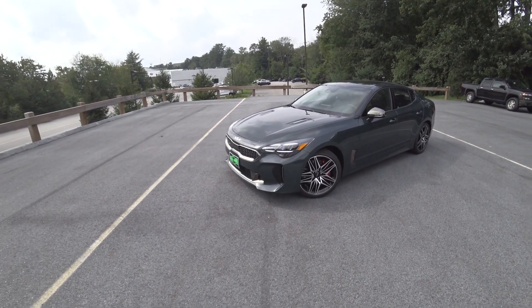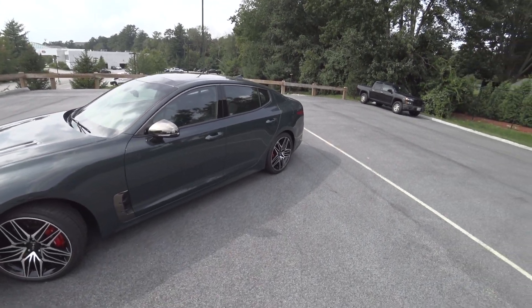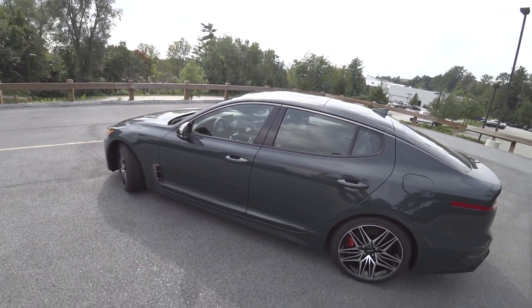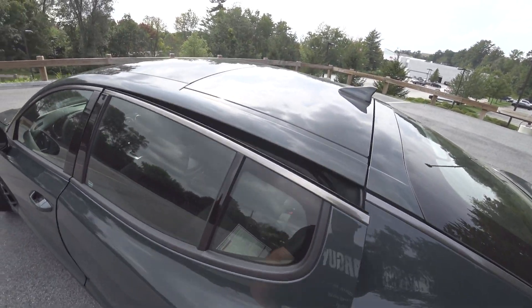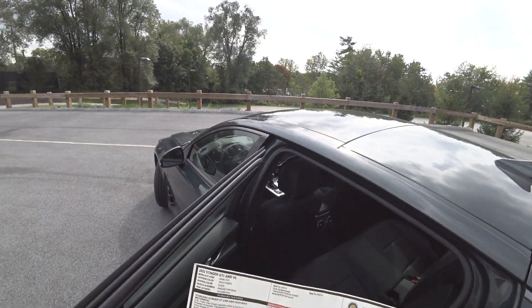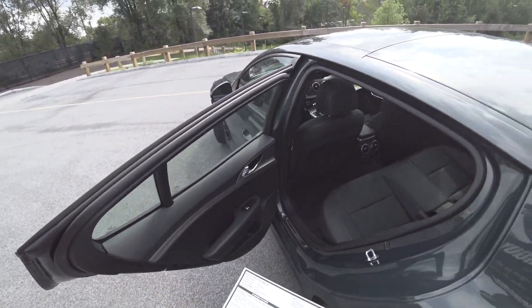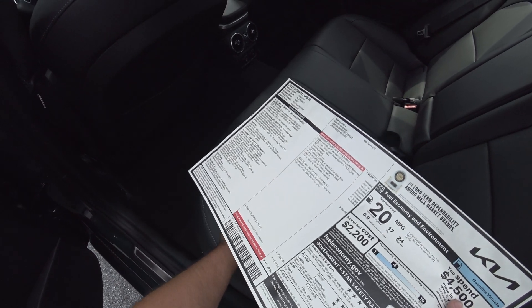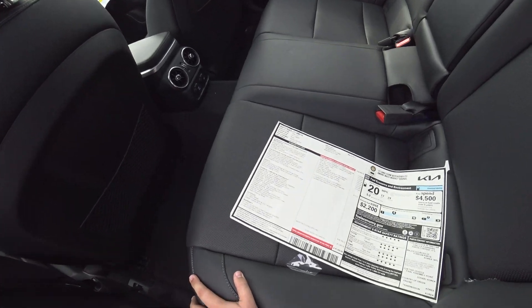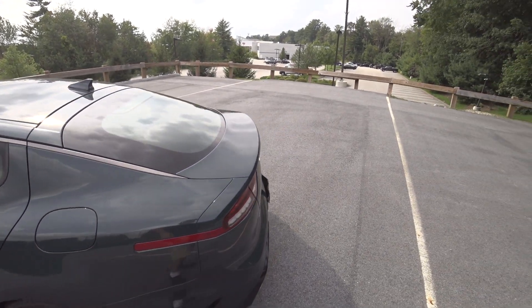Hey guys, welcome to Car Guy 1999 Reviews as well as Quirk Auto Dealers. Today we have the 2022 Kia Stinger GT. This one's finished in a brand new color for 2022 — Ascot Green over black. I almost said apricot! This one here stickers at $47,090. This is sweet Ascot Green.